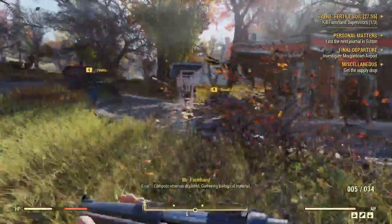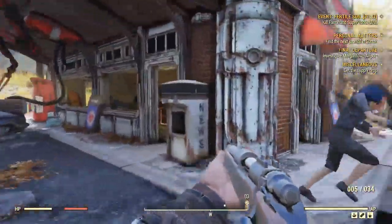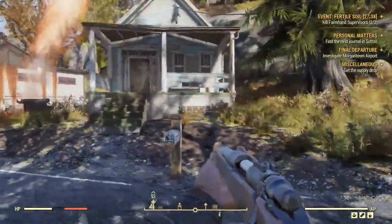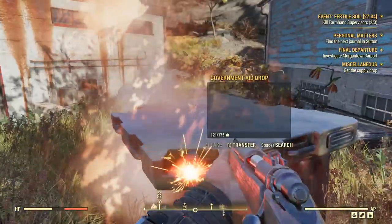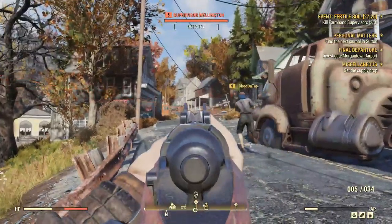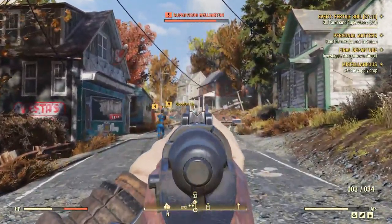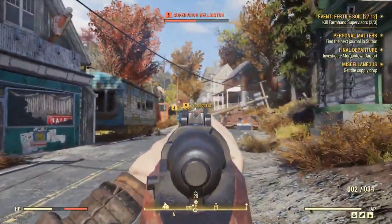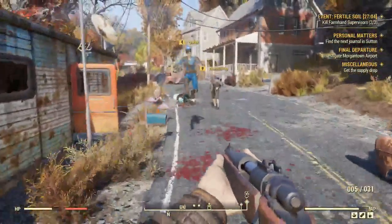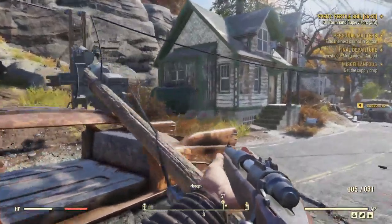I got a feral ghoul, a stimpak, some cats — excellent. Which ghoul did I kill? There we go — excellent. Move on to the next guy. I got the supply drop — unless that wasn't mine and there was another one somewhere. At least I shot it once before they killed it. I just ran up there kamikaze-style.